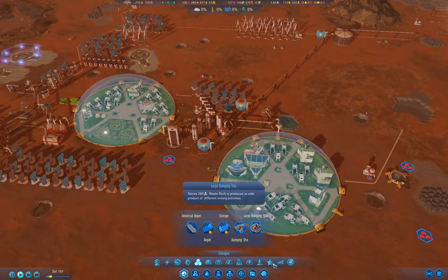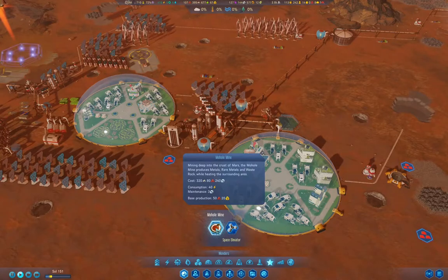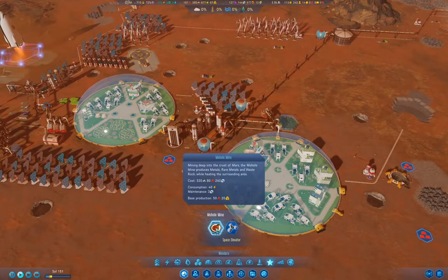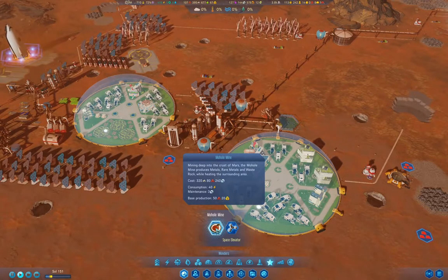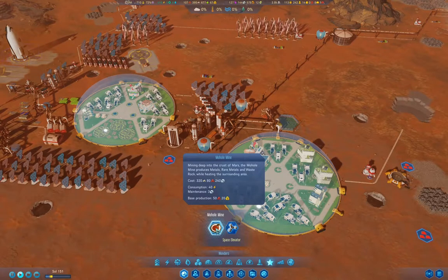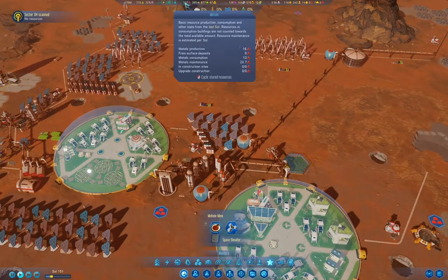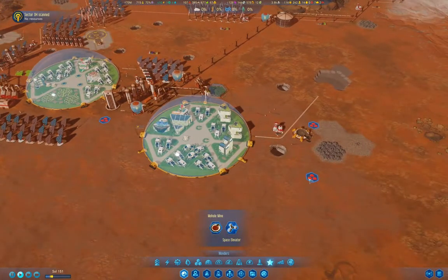I want to check something because I can't remember. We have the space elevator and the mohole that we can build. The mohole would be very good to build, but it's very expensive and we're not quite there yet on machine parts. We definitely need another metal extractor.